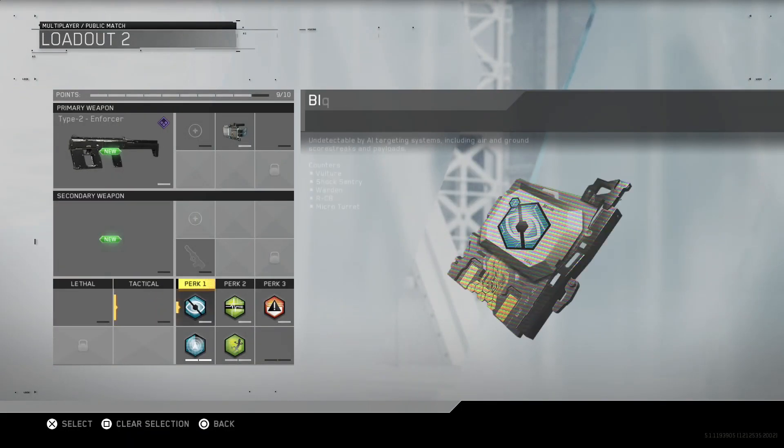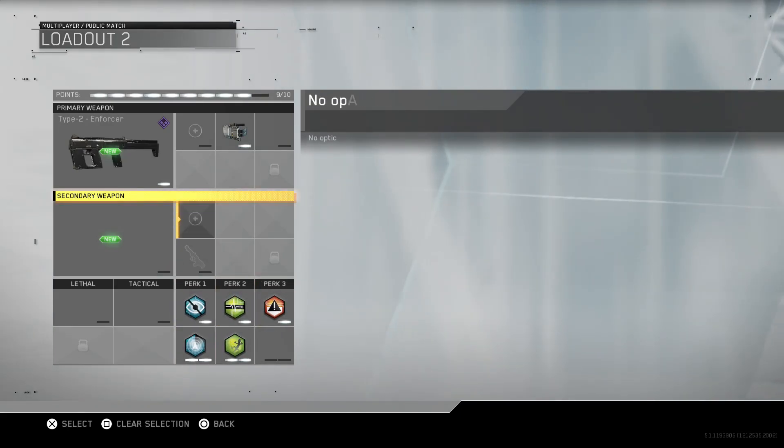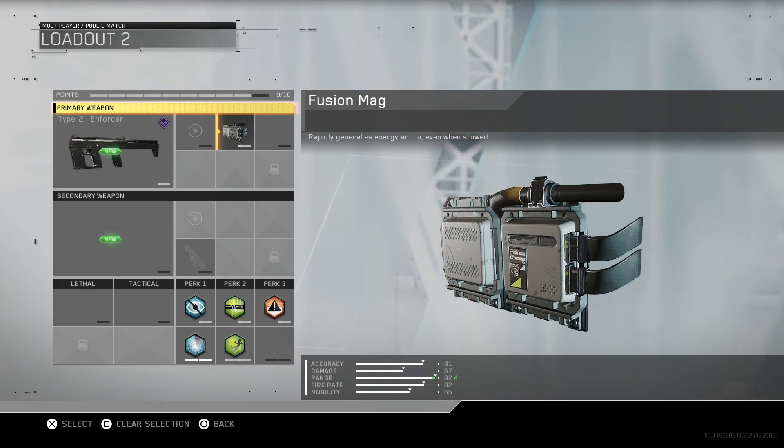The Type 2 Enforcer here — it is an energy weapon, so it draws from the reserve as you refill the magazine. But if you put on the Fusion Mag and shoot from your main energy reservoir, it doesn't draw from the reserve. So you could technically have infinite ammo with the Fusion Mag — that would be the workaround.